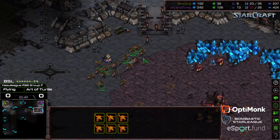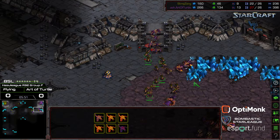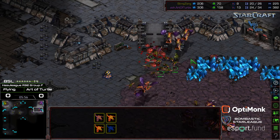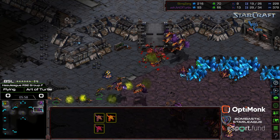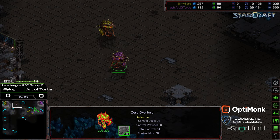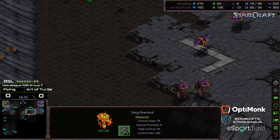Flying looking for something on the ramp. More Zerglings flooding their way across, but keep in mind, if enough Mutalisks get in the air, that will negate this advantage. Right now, overwhelming Zerglings for Flying, pushing to the natural expansion. Art of Turtle in the red because an Overlord died in the main. A single Mutalisk out. Art of Turtle needs to hold this ramp and defend the natural expansion, but that's five Mutalisks in the air now attacking the Zerglings. There's a second Overlord which is exposed right here.